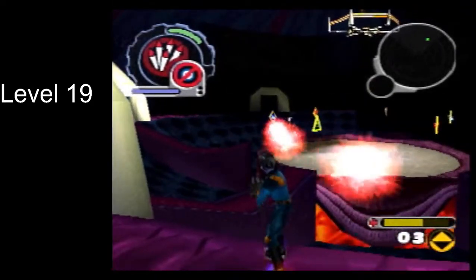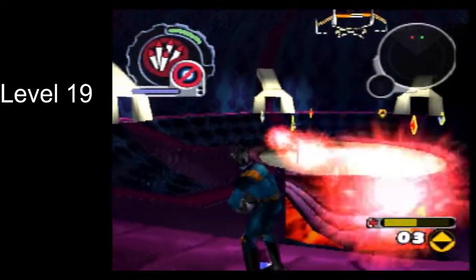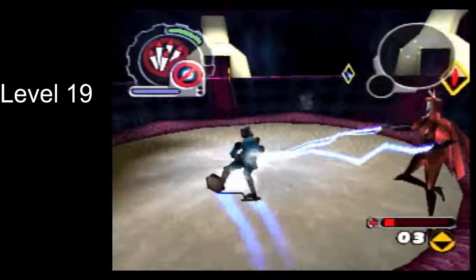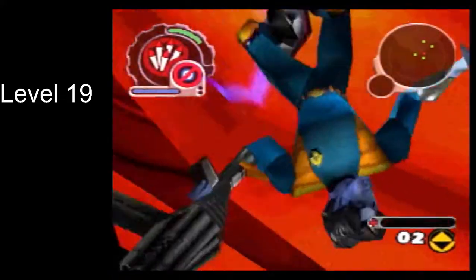Once the mirrors are destroyed, Hex starts throwing tears at you. The tears themselves don't do a whole lot of damage, but the big problem is that they push you, and if you're in the arena with Hexadecimal they can push you below the stage, which has lava and will just promptly kill you.